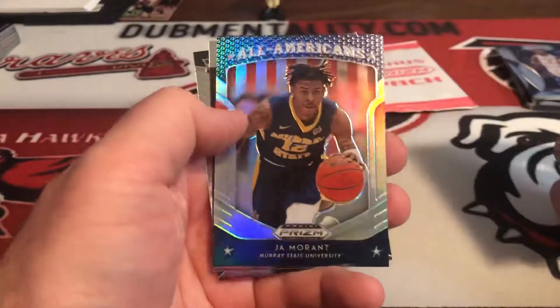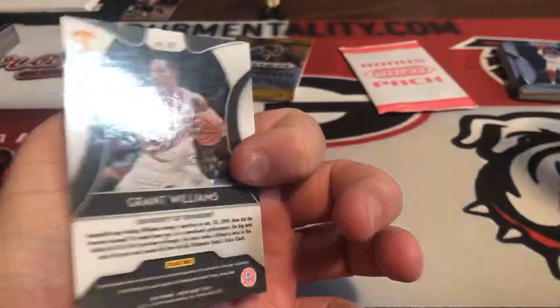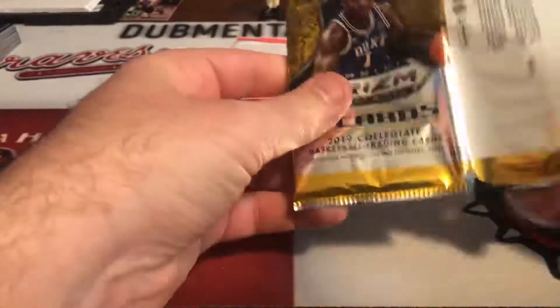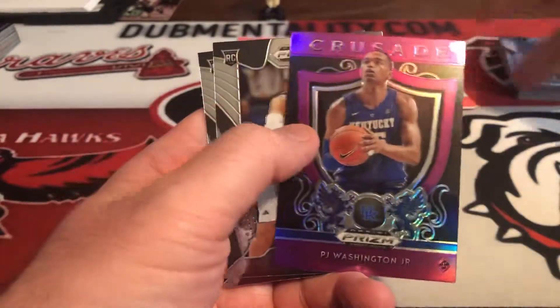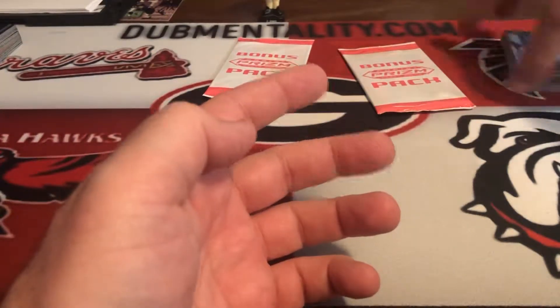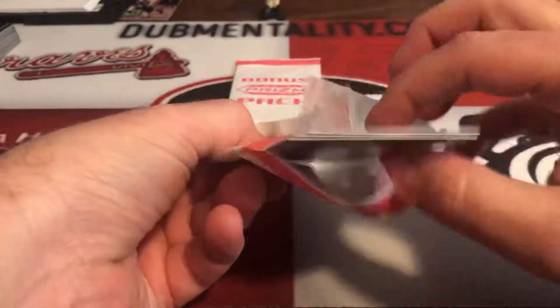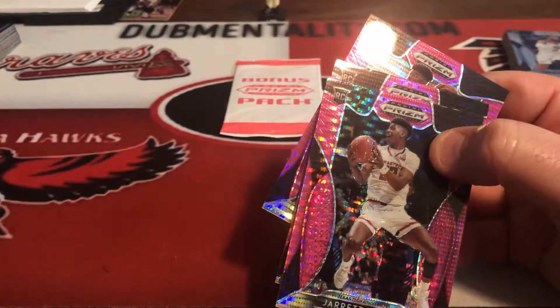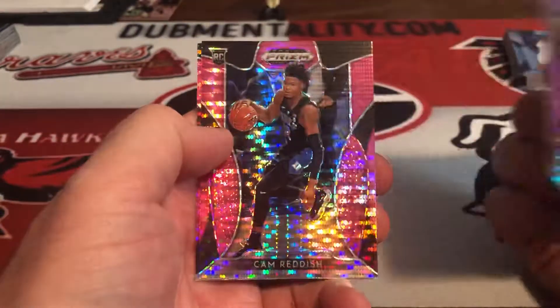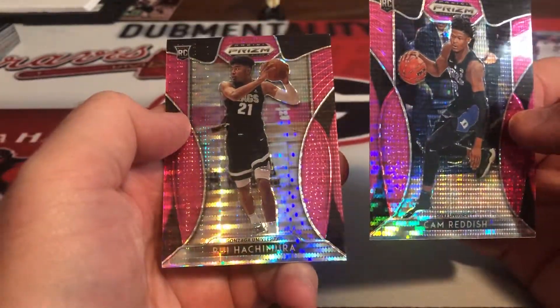Saved the pink packs for last. The Grant Williams, Dwan Hernandez, Ja Morant All-Americans, and a crusade PJ Washington Jr., and there's the Grant. No silvers I guess - these are regular prism. But cam Johnson, there's a purple PJ Washington. Cody Martin and then Kevin Porter Jr. All right, wrapping up with two pink prisms.